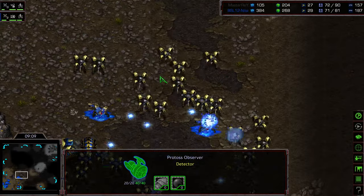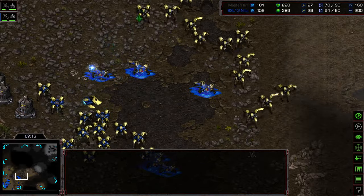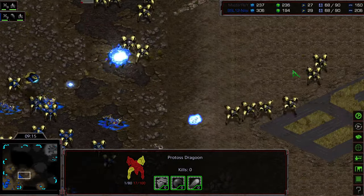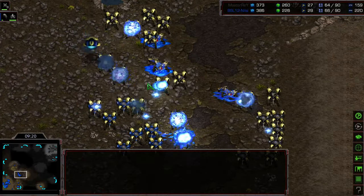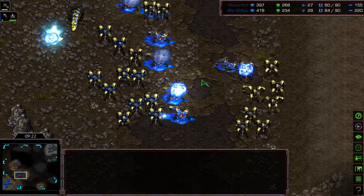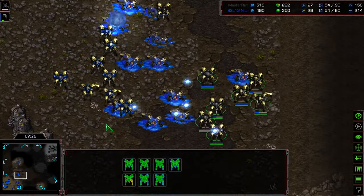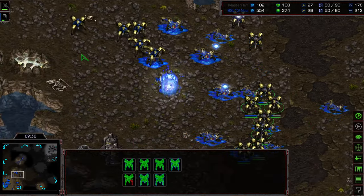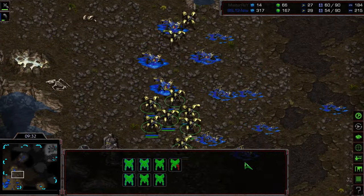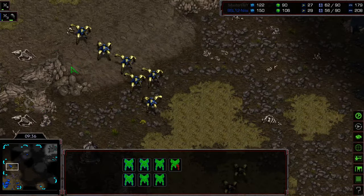Nilsi deciding to engage with reavers out on the front. Master Ray is able to pick off one of those reavers before it was only able to get one shot off - some nice micro on his part. Nilsi looks like he might get overwhelmed by this dragoon force. The reaver towards the north - Master Ray engaging from kind of a two-pronged direction from north and south, picks off the shuttle and the reaver. Now Nilsi is trying to micro his way and draw the dragoon count to the north.